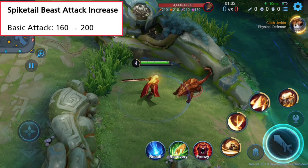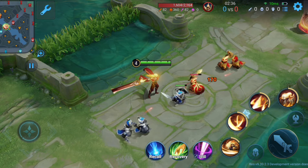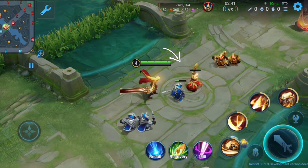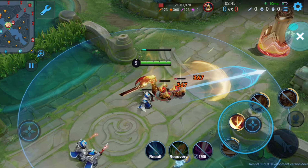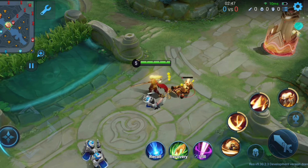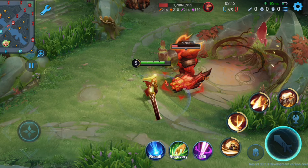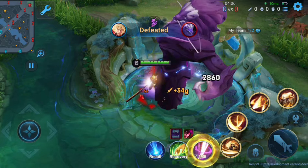Spiketail Beast's basic attack is increased. A last hit basic attack indicator is added, and there will be a minion last hit tip during the first 10 minutes of the match to help players improve their last hit efficiency. There is also a smite hit indicator tip for large and epic monsters to help junglers secure objectives.